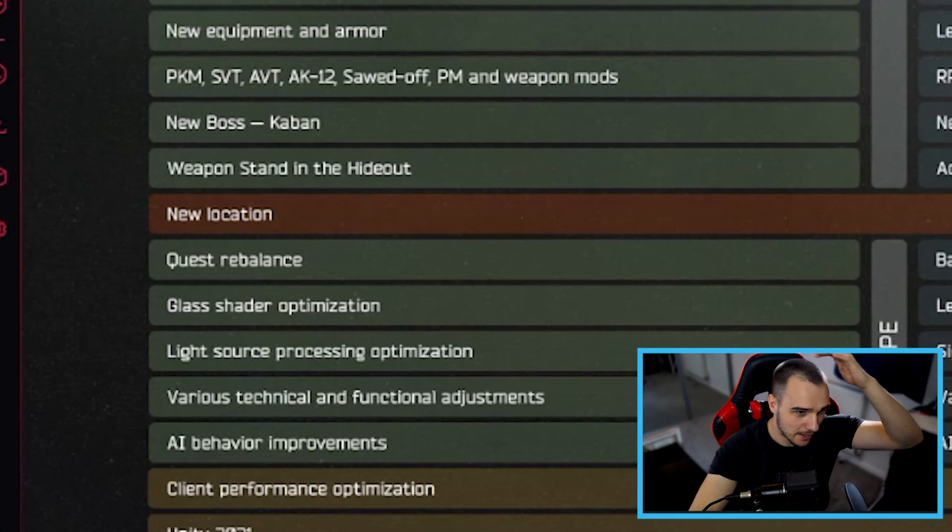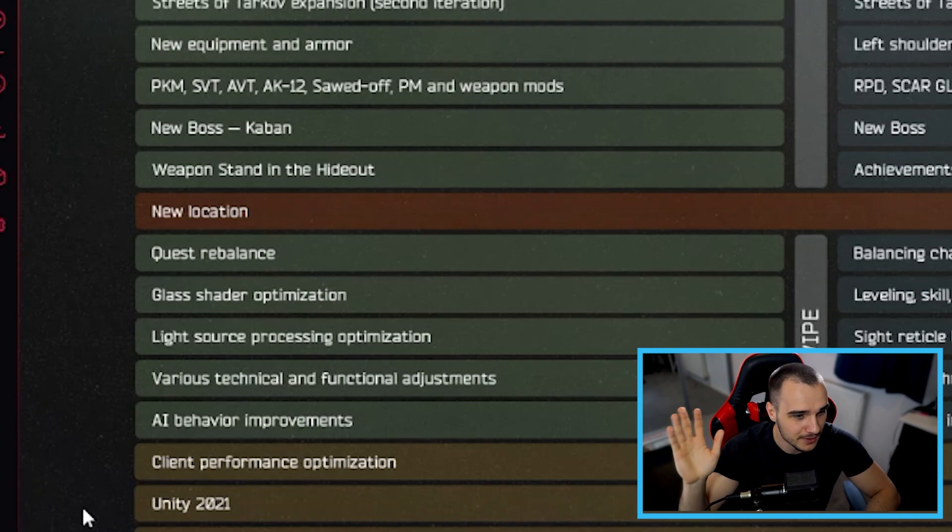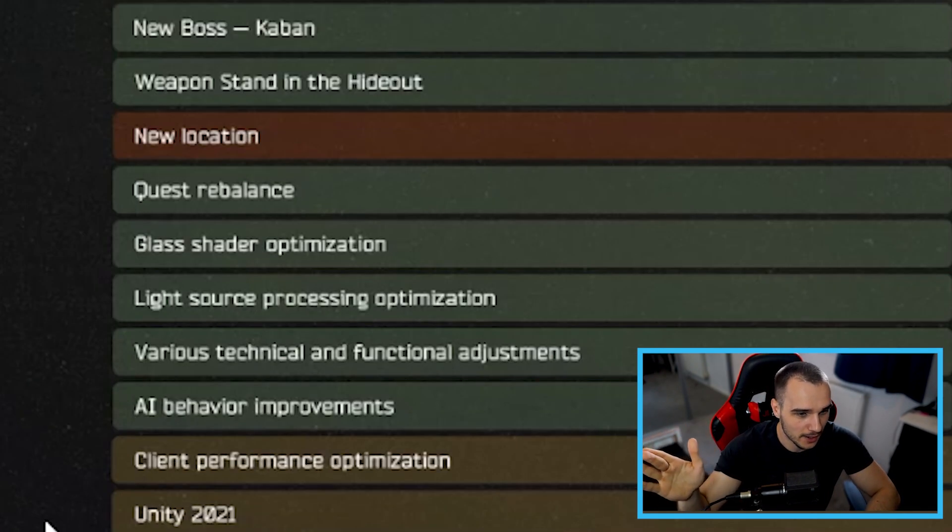Quest rebalances are awesome because quests are just stale, and some of us have done them so many times it's kind of mind-rotting. If they change them to be a little more interesting until we get the complete rework — where the current quests become side quests and there are actual main storyline quests — that is going to be cool. Blast Shade Optimization and Light Source Processing Optimization are in there for performance improvements, along with various technical and functional adjustments.